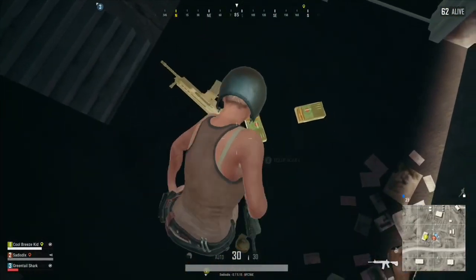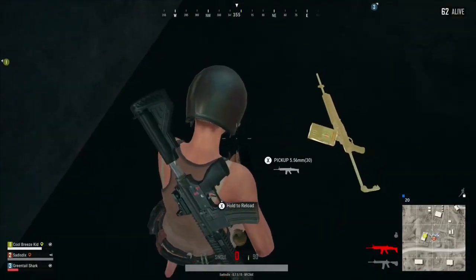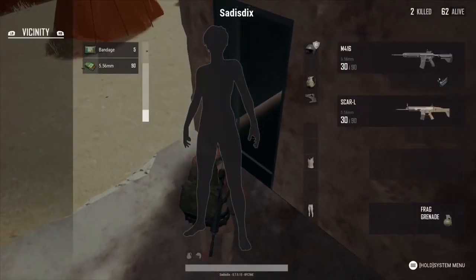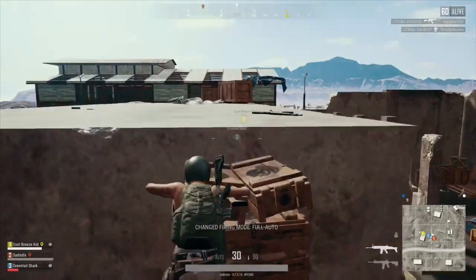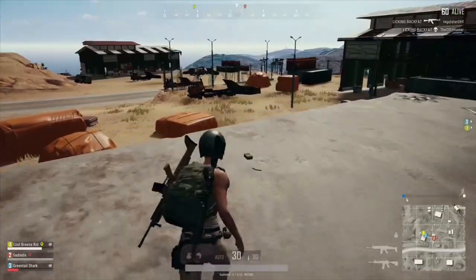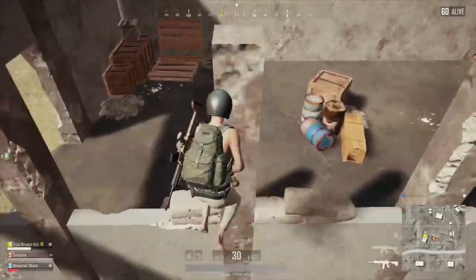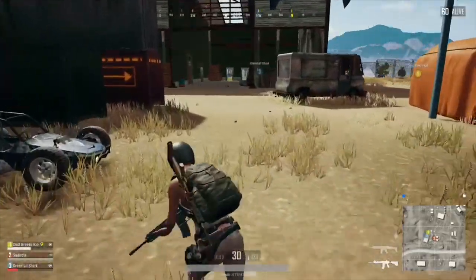Now sometimes — look — I'm just now finding a gun in this one building. But this is going to be a popular area. People know that these buildings are great. So sometimes, if it's a close jump, you're going to run into people. I wanted to show you what this building looks like and what kind of decent loot you can get out of here. Occasionally you can even get a level 3 vest, an 8x scope, a 4x scope — everything you need from those little buildings.